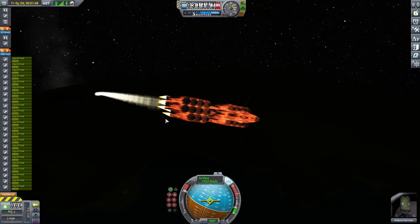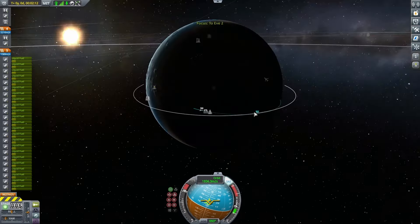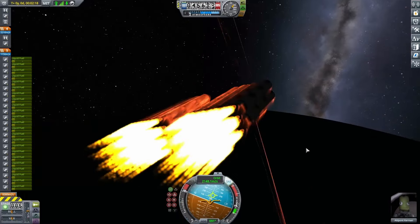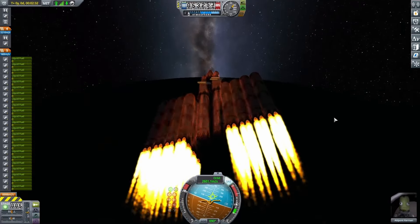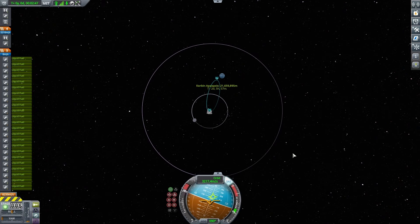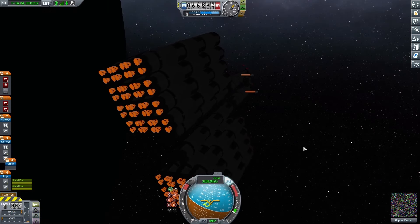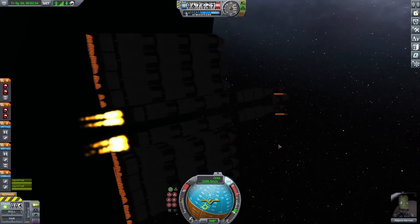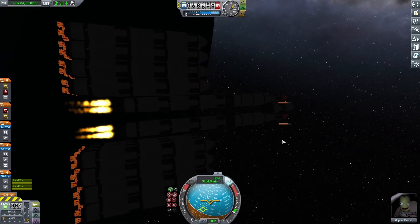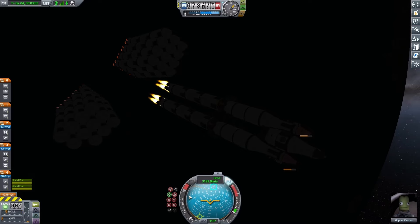This didn't really end up being that big of a deal anyway, and I just continued to burn. I didn't want to get an orbit around Kerbin — I had set myself up so I could just keep burning and get ejected out of Kerbin in the right direction. After burning for a little bit, I ran out of fuel in the bottom stage and it was time to deploy it. I started out with just a little bit of thrust going away from it, and by that point it seemed mostly fine.